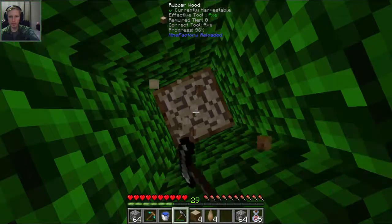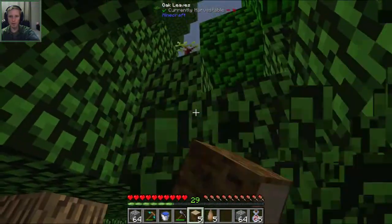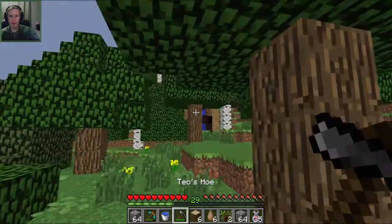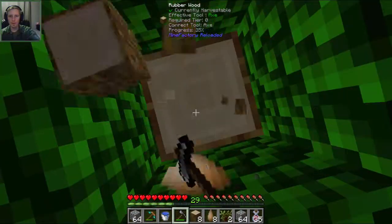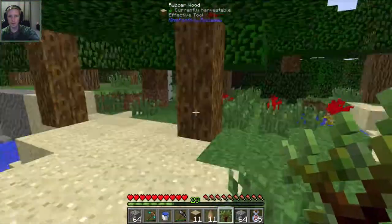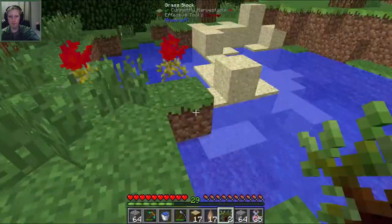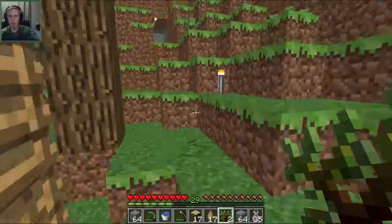Let's break some of this rubber wood — it'll give us some rubber. Hopefully we get a sapling or two. There's one there, and another one — I need at least one to replace the tree I cut down. There's another one up here too. There's a ton of rubber trees over here, we're good. Let's cut down one more for good measure because I have no idea how much rubber we're going to need in the long run. I have two saplings left — let's run back to base and start putting this stuff together.